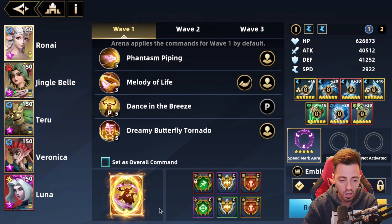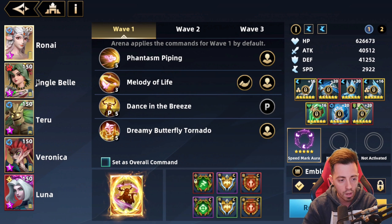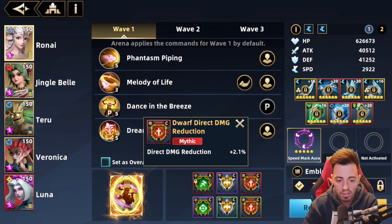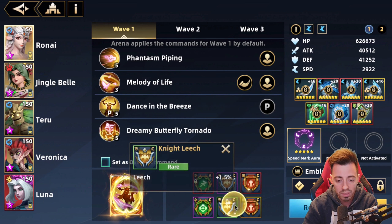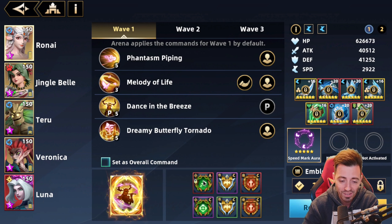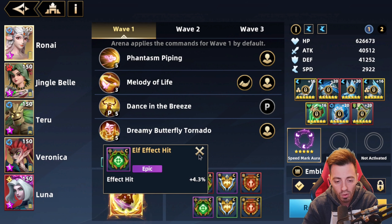It's a zero star echo at level 22 — so it's up to you whether to use it, but it's going to help a lot. I'm using some direct damage reduction on her, a bit of leech which is completely useless on her, and some hypnotized hits — that's more for PvP.